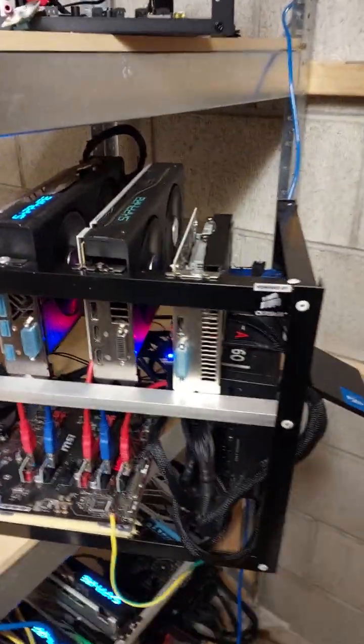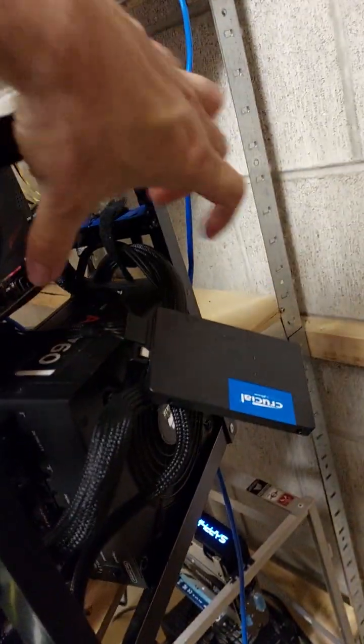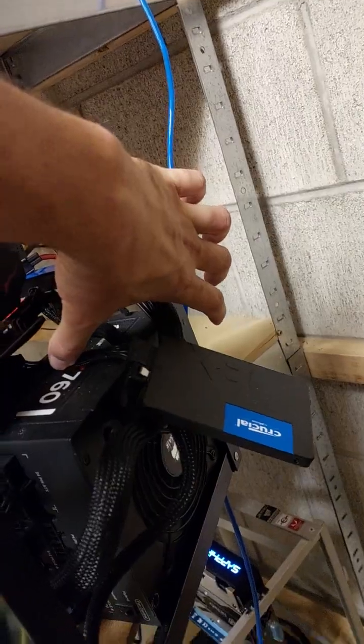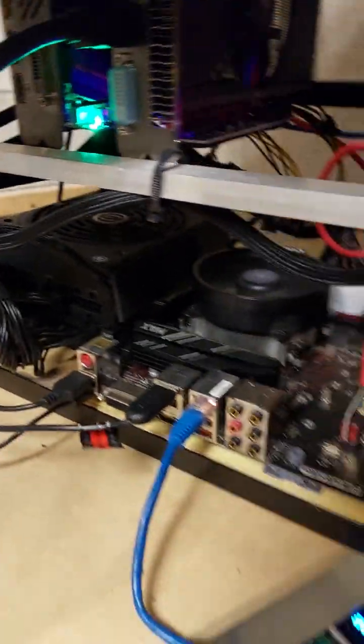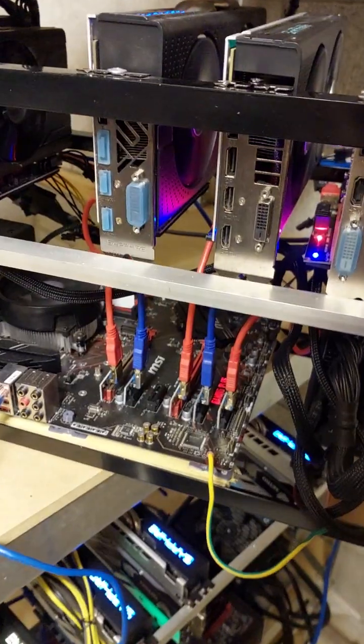I'm mining Alethium. This is quite an interesting rig I've got at the moment — I've got an AX 760 platinum PSU, and I've also got a gold-rated 750 EVGA PSU, and I've just got a PSU splitter cable that runs two PSUs in dual config.